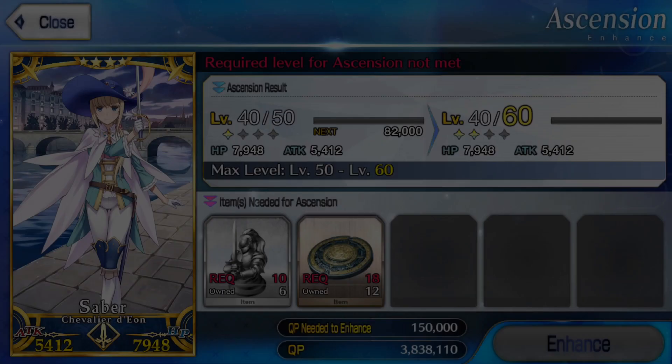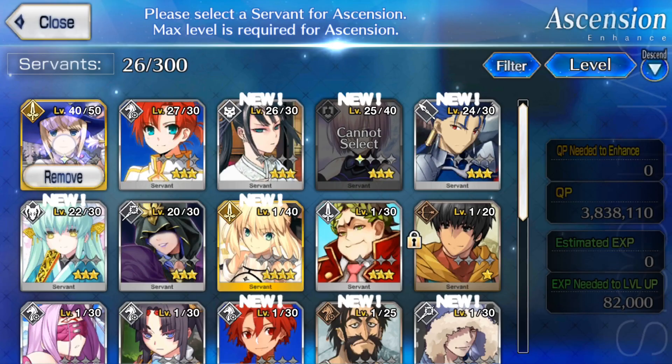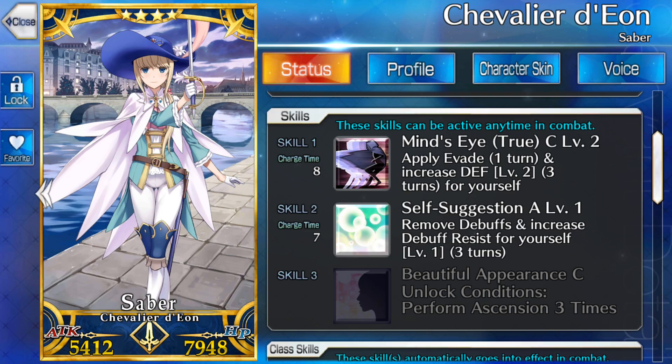In order to get my next level of ascension to get up to level 60, I'll need 10 of these saber pieces and then 18 of these proof of heroes. So as you can see — let's do a long press here — my armor got a little bit more intricate as well, and I have a new ability: self-suggestion. Remove debuffs and increase debuff resist for yourself.